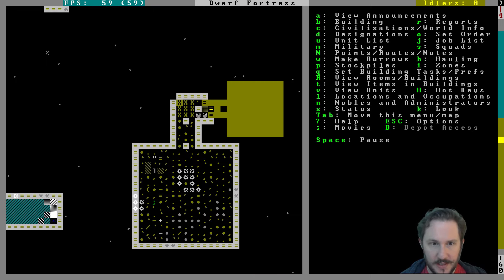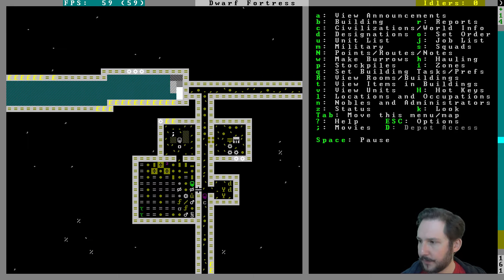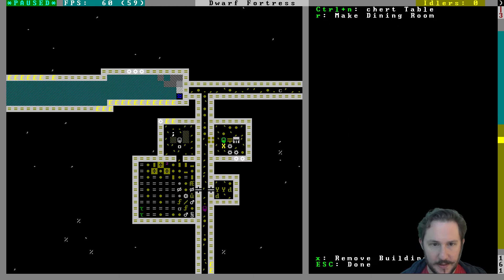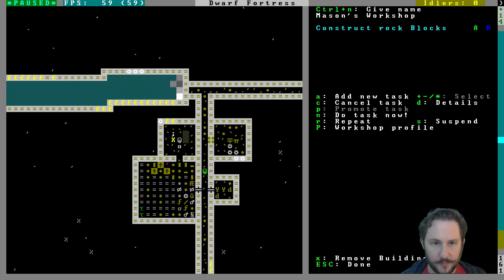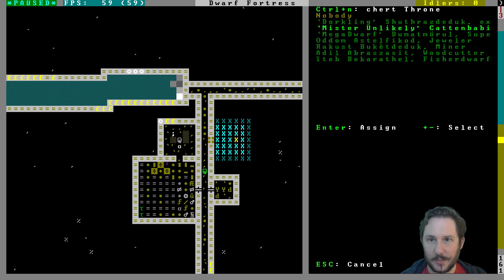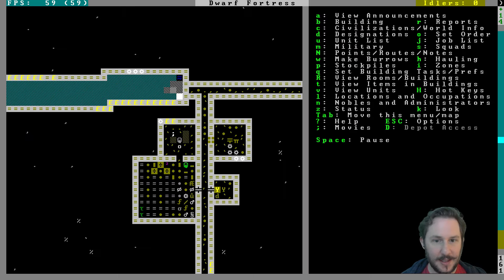Down here we just need the basic necessities first. Let's put a door on our little temple here. Can I make this an office yet? Hold on — you're bringing that chair in and that should do it. Make throne room or study — great. We are going to assign it to Mr. Unlikely, and that should satisfy his demands. Excellent.